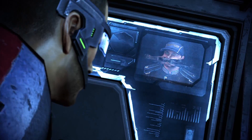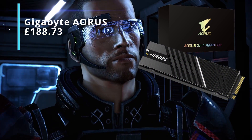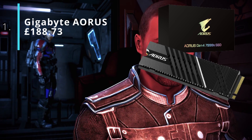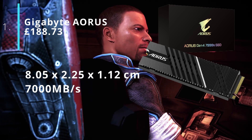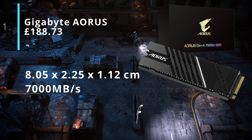And coming in at number one, the most expensive SSD on the list: the Gigabyte Aorus Gen4 7000S 1TB solid state drive. It's £188.73 and it comes with a built-in heatsink. Its dimensions are 8.05cm x 2.25cm x 1.12cm and it has a read speed of 7,000MB/s.